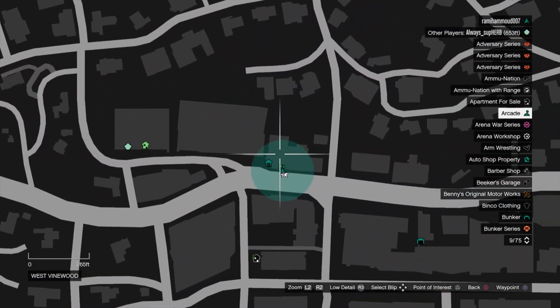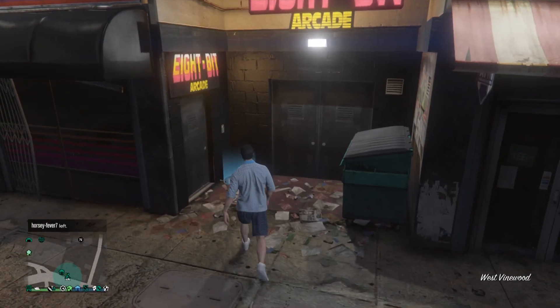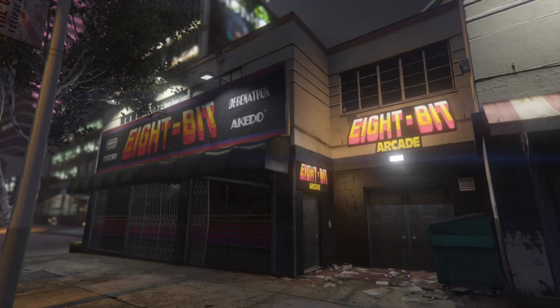The first location is going to be at the arcade. You can either go into another player's arcade, your own arcade, or whichever arcade, and you'll be able to find it. In this case, I'm heading into my own arcade. As soon as I'm inside, I'll show you guys where to find the first location.